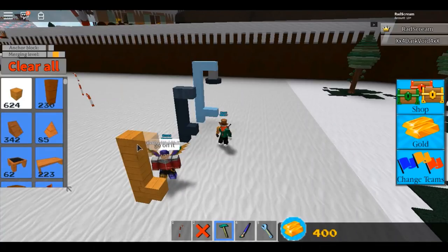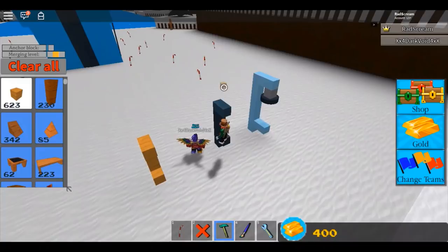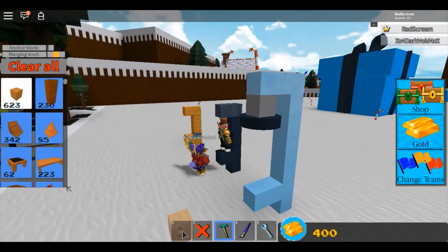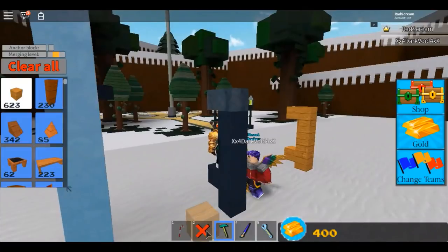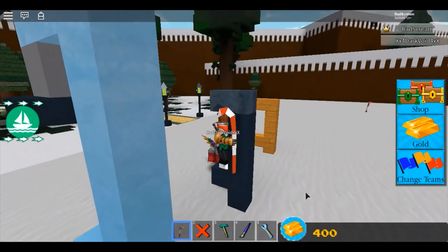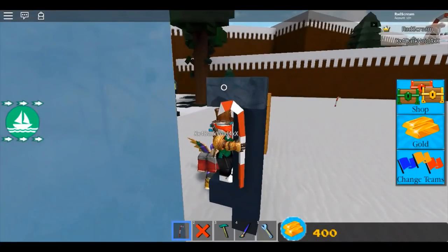You just build a structure like this - really you only need a post, but we're going to do something cool with this in a minute to give you a few demonstrations. So you stand up on the post, pull your candy cane out, and you have to have a friend with you to do it. You can't do it by yourself - you have to have them anchor your candy cane to the post.